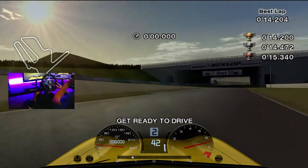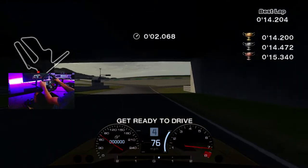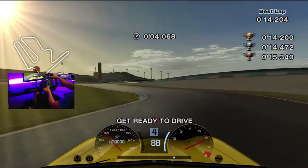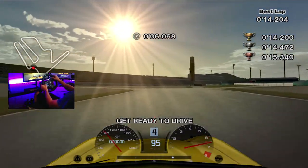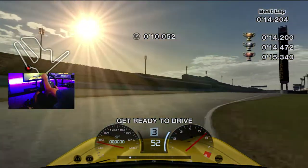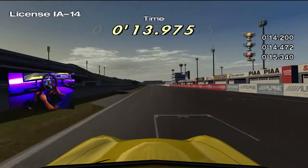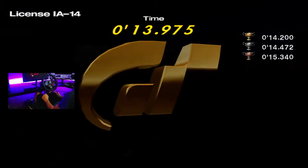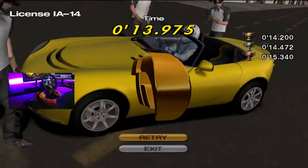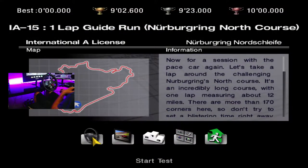Here's the third-to-final test of the license. This one wasn't too bad — you're in some sort of weird TVR thing, kind of hideous not gonna lie. Just gotta take the chicane pretty fast, and that's basically the only tip I can give you for this, because you literally just take the chicane fast.